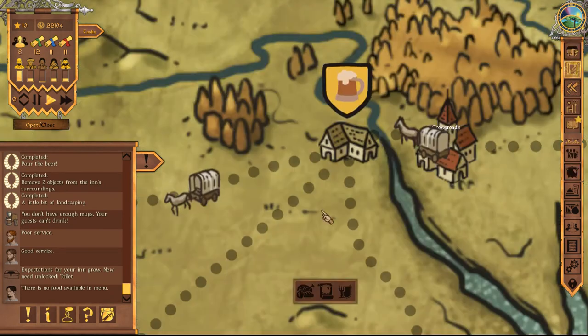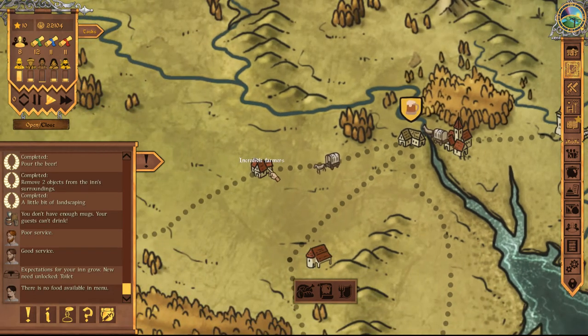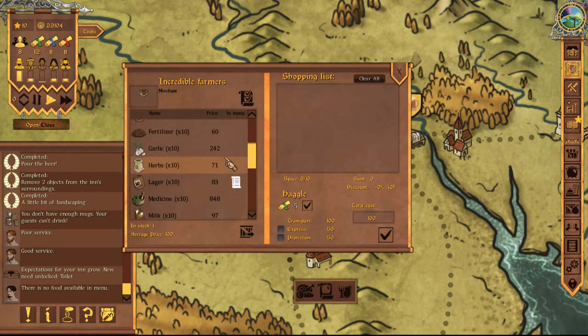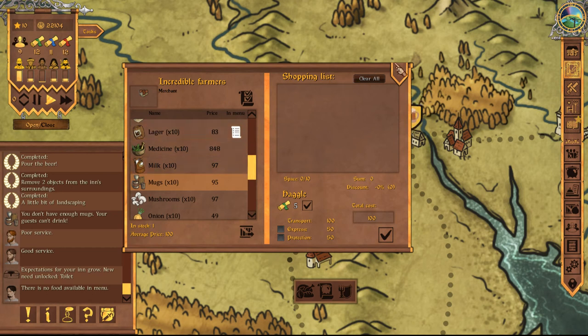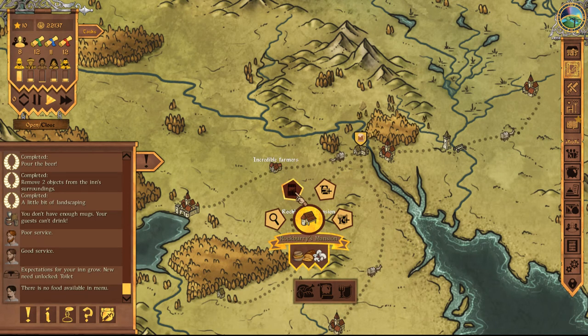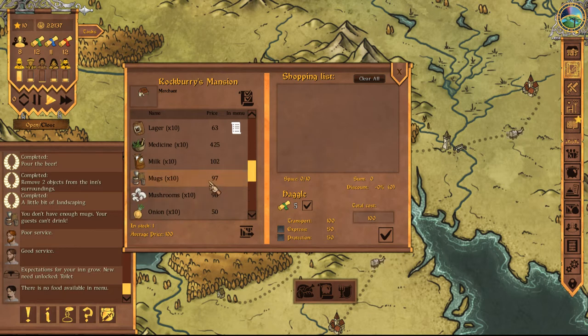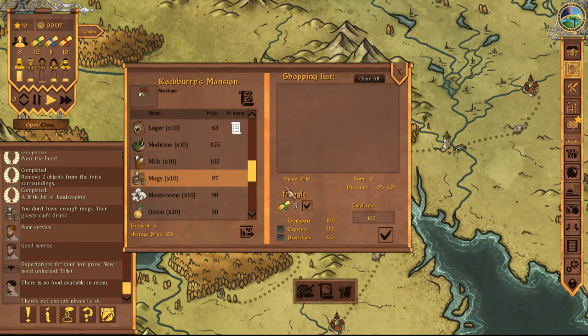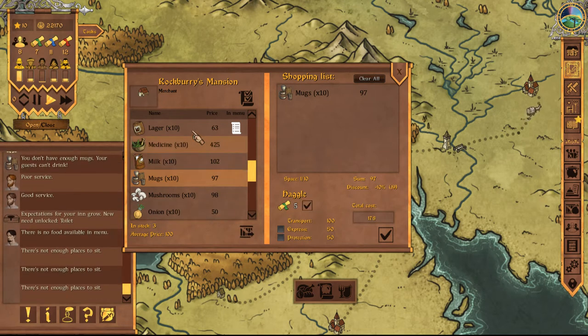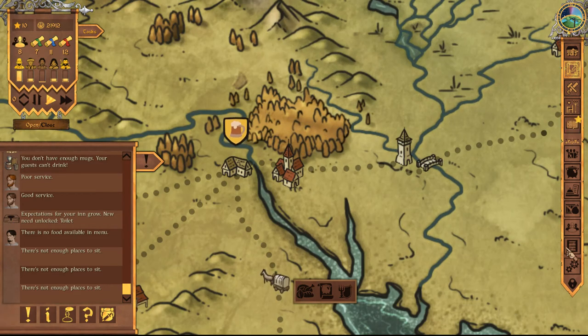I need to buy more mugs — I need to see if I can buy mugs. We bought them from the Incredible Farmers last time, didn't we? Do they have mugs? Why are the mugs more expensive than the drink? Seemingly they are. I should probably look around for prices — oh, it's very cheap here at Roxbury's Mansion. The mugs are the same price but the lager is cheaper. What I'm going to do is try and haggle on the mugs — we'll get 10 mugs, haggle down on the price, and get some more lager from here too. Maybe 20 more units. That's going to complete our order for 291 gold.